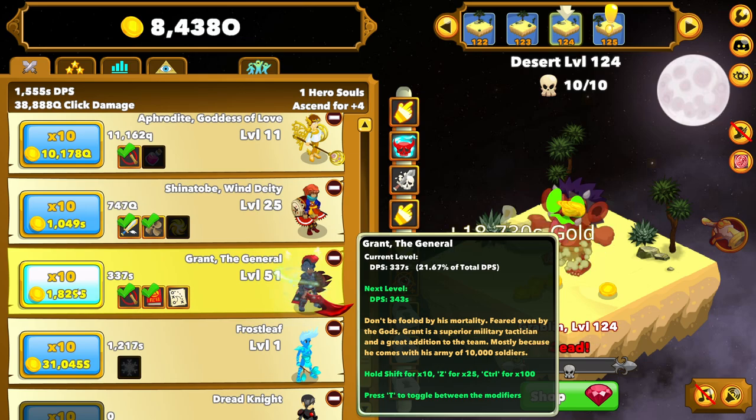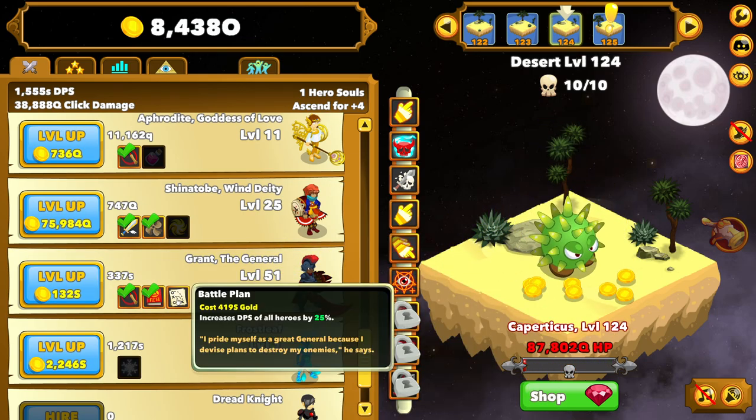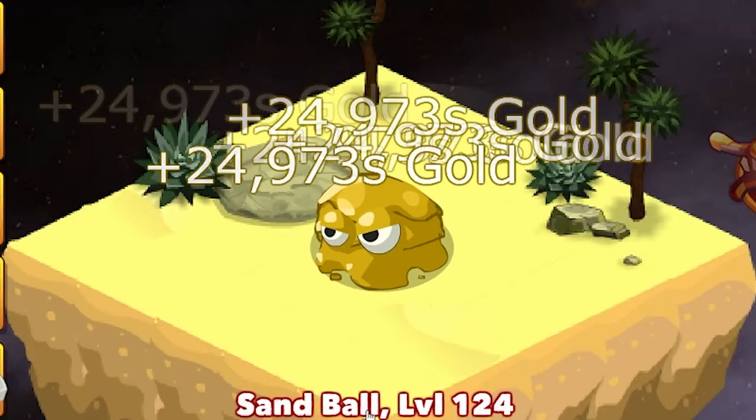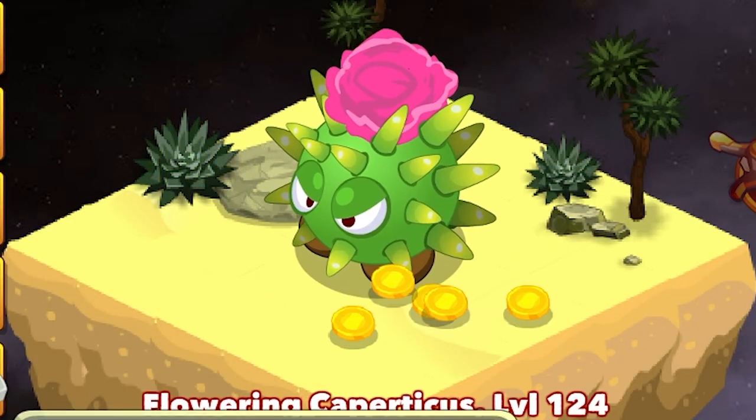So, 10, 20. My number up here didn't really even move, and there we go. Not only can we gauge my damage by this number here, but how fast things are dying, because it's already noticeably quicker than when we started.